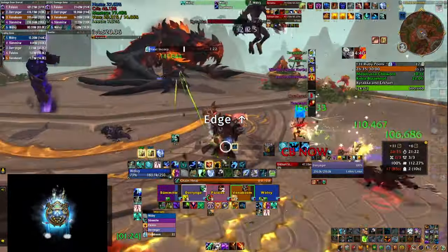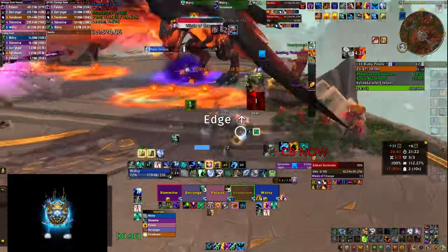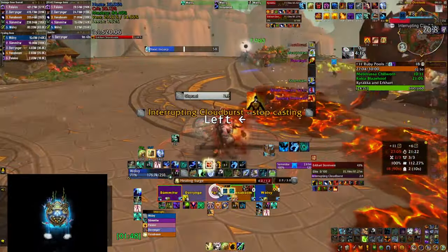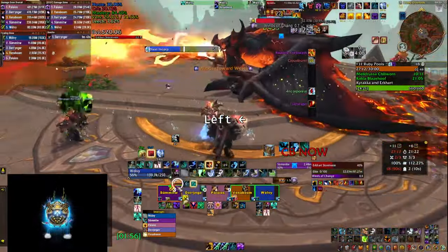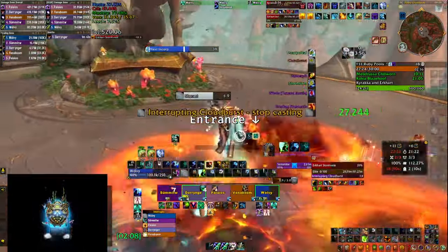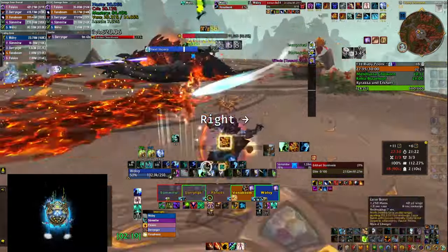Phase 2 is basically the same but now the dragon jumps up and puts two Flame Spit debuffs on two people instead of one. This is where people should be using their defensives and where you should be vaulting your healing cooldowns. Keep in mind the cloudbursts, interrupts, and winds still happen — don't be scared to get pushed by winds and heal, as long as you don't get pushed onto a fire patch you can still cast while sliding. This phase can be chaotic if your group has no coordination, so as a healer try to stay relatively in the middle of the platform unless you're dropping flame patches. Having the weak aura helps a lot if people follow the arrows, because you'll know where they're going to be.